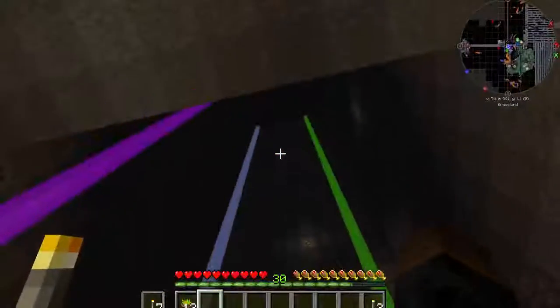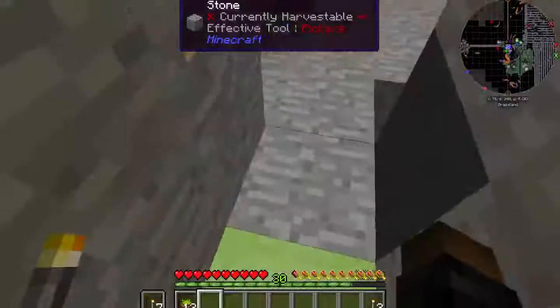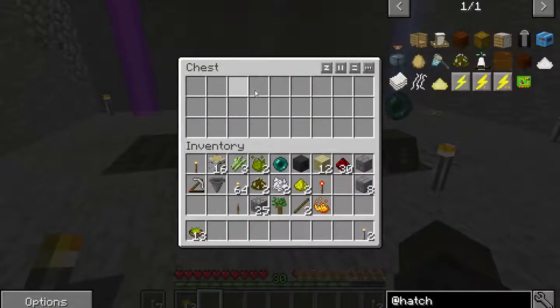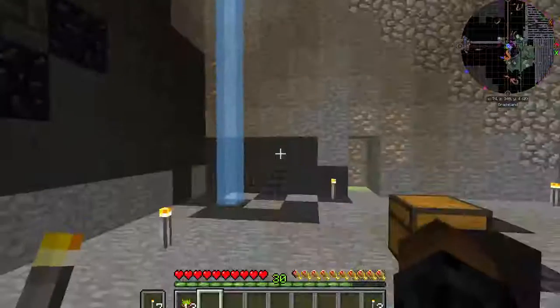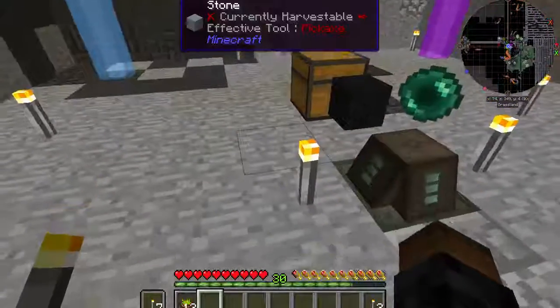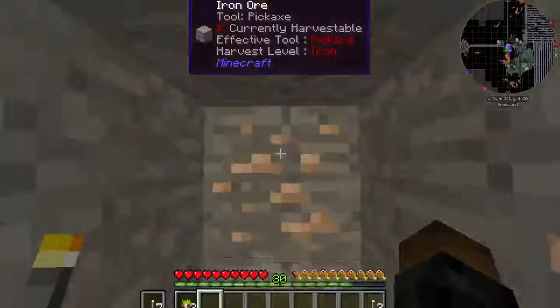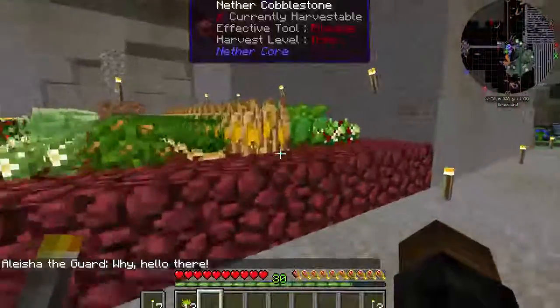Our enderman farm — we've added to it a little bit. We go up the stairs, AFK for a little bit, and all the endermen land down here for a one-hit kill. From this chunk out here, from me working down here, I may still drop this into a total kill.